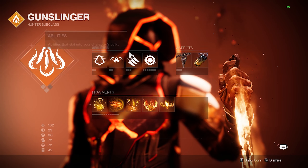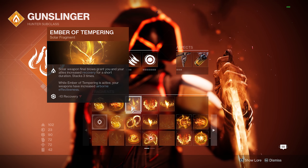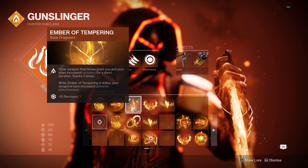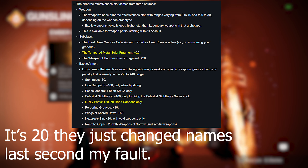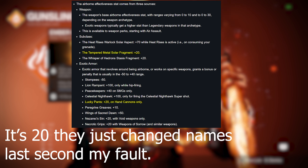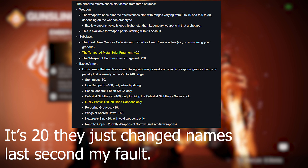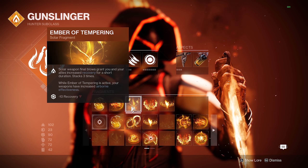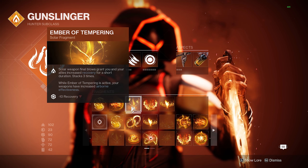Then we have our sweet gunslinger build where we're using Ember of Tempering. Solar weapon final blows grant you and your allies increased recovery for a short duration, stacks up to three times, and while active your weapons have increased airborne effectiveness. No way to measure the exact amount, but at the bare minimum it's giving us five — probably ten, but let's say five. That means after one kill we already have better AE than Icarus grip was last season.